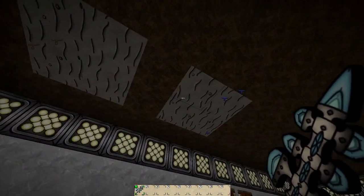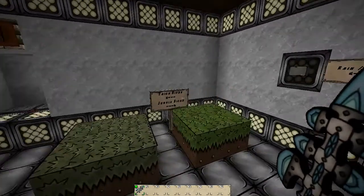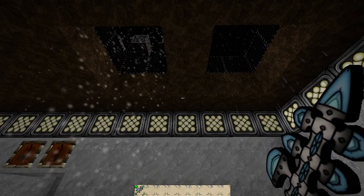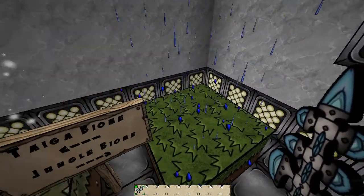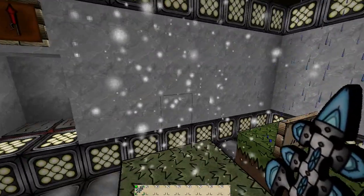We have the desert biome, the swamp land, and we have the dripping water and dripping lava on those two. Over here we can make it precipitate and then we'll have our snow and our rain. Very very cool - I like that snow a lot.